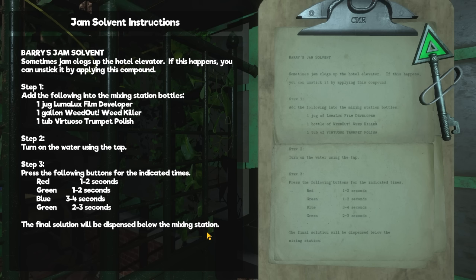Sometimes jam clogs up the hotel elevator. If this happens you can unstick it by applying this compound. Step 1: Add the following into the mixing station bottles — one jug of Luma Luxe Film Developer, one gallon of Weed Out Weed Killer, and one tub of Virtuoso Trumpet Polish. Step 2: Turn on the water using the tap. Step 3: Press the following buttons for the indicated times — Red: 1-2 seconds, Green: 1-2 seconds, Blue: 3-4 seconds, and Green again: 2-3 seconds. The final solution will be dispensed below in the mixing station.